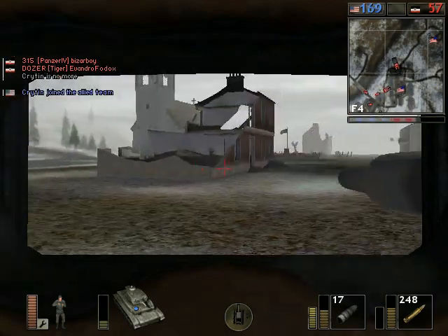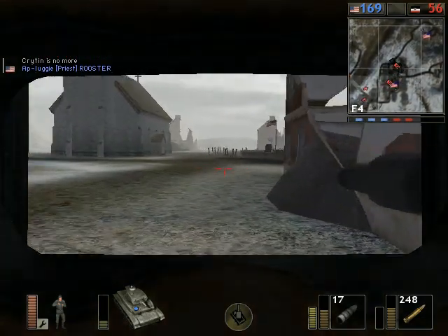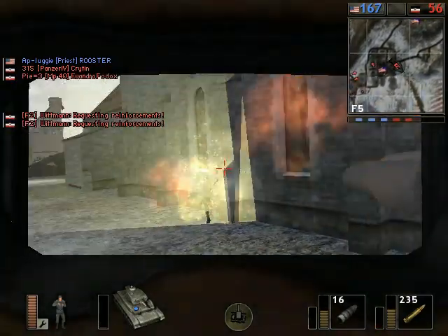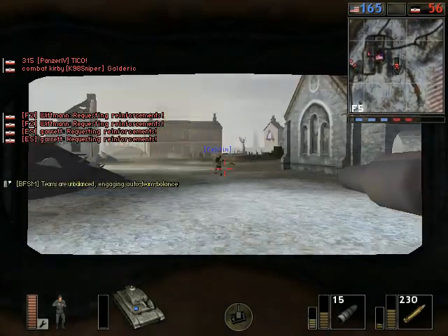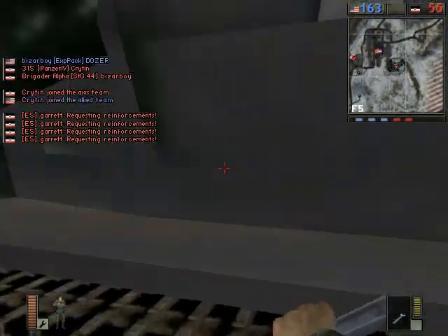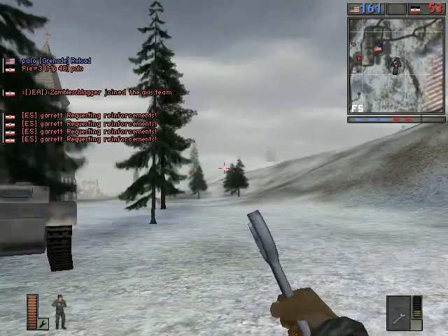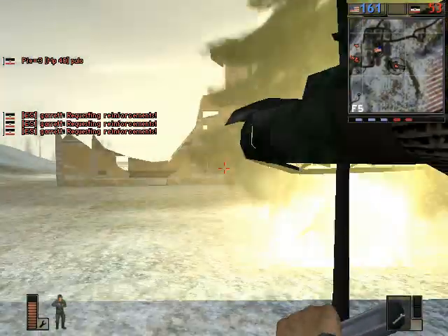You see that church in the distance. The church is present in almost identical copies in, I believe, four out of the six western front maps. There always seems to be a church. It's a good place to hide and gather, collect yourself, get away from the tanks for a while — maybe reload your ammo and health. In this case, you can't defend the flag capture radius from within this church, but on a number of the other maps it is possible.